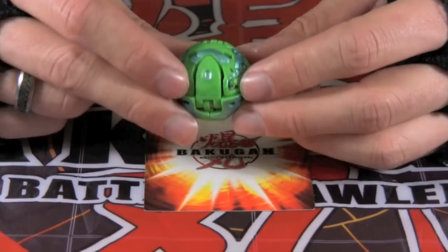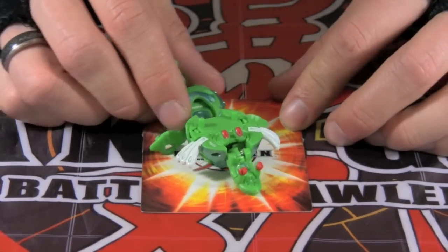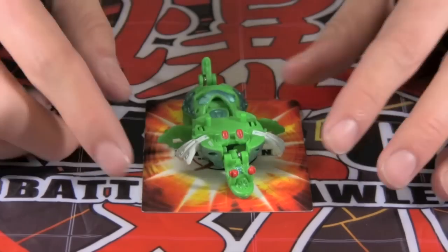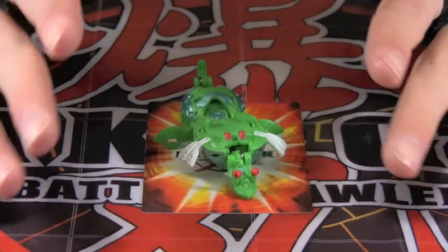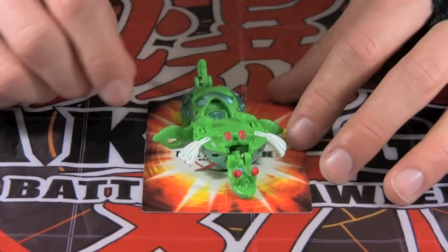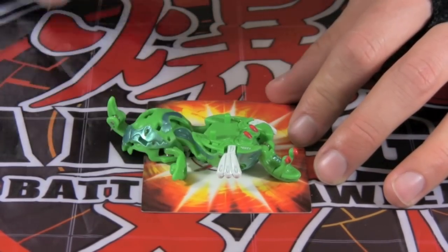Next is another core Bakugan called Nastix. Nastix is a slimy monster that morphs into different shapes. He grabs hold of opponents with his massive hands and squishes them, rendering them powerless. He releases a toxic chemical that causes temporary blindness. The two large limbs on his back provide protection from sneak attacks.